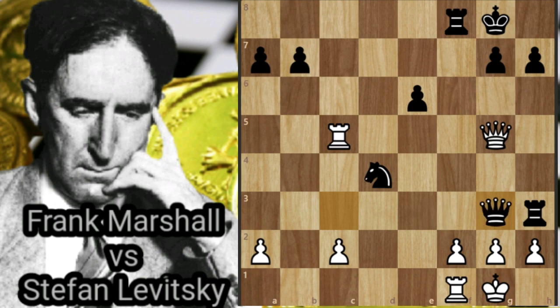Qg3!! What a great sacrifice — some annotators have even given this move three exclamation marks. Black moves his queen to where it may be captured three ways.